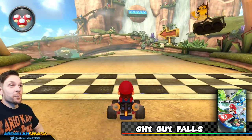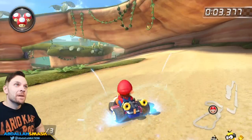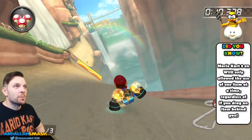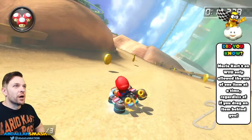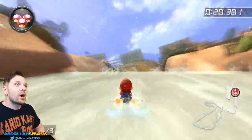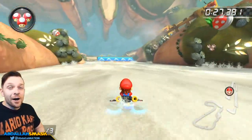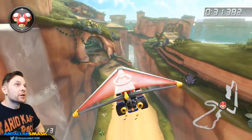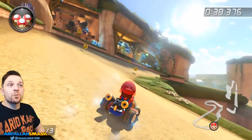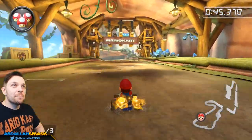Here we are at Shy Guy Falls — we're going all the way up a waterfall and down it at the same time. There are lots of anti-gravity sections that push the boundaries of Mario Kart. Boost panels help us up the waterfall, then we U-turn at the top and go through the water on the way down into a glider section. You can choose to go the down route or the top route. There's a big shortcut to the right-hand side to cut off some track.